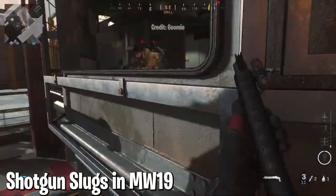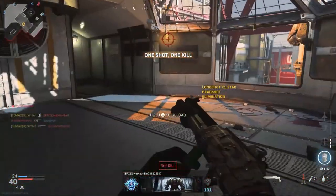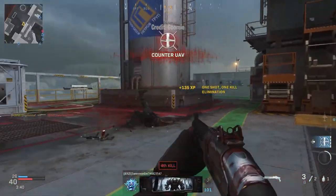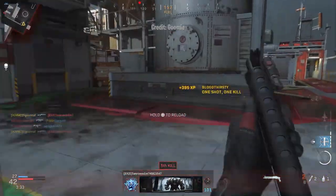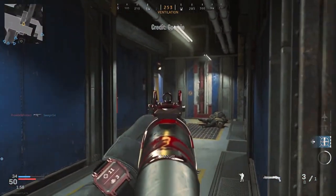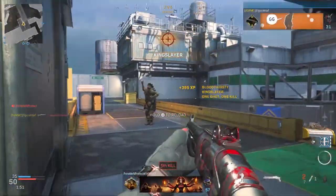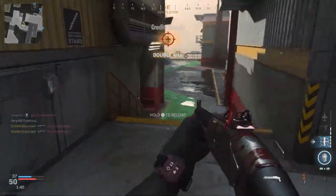At number 3: Shotgun Slugs in Modern Warfare 2019. Slug shotguns are great — the Black Ops 2 KSG is the most famous slug shotgun in CoD history. But when slugs returned in Modern Warfare, the community quickly realized how hard they'd been nerfed. Like BO2, slugs converted your buckshot into a single projectile, but that projectile came with rather slow travel time and extremely inconsistent damage. The reason people loved the KSG was its consistent one-shot kill, but the MW2019 slugs were not that — there was no real reason to use them over standard buckshot ammo.